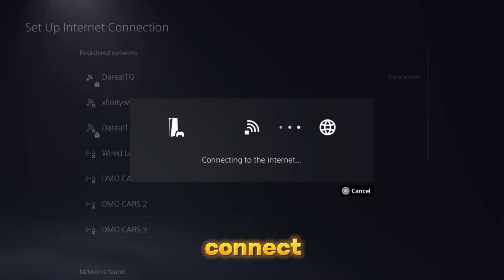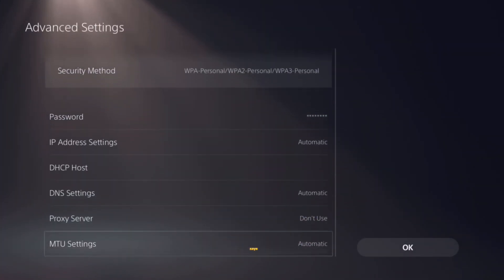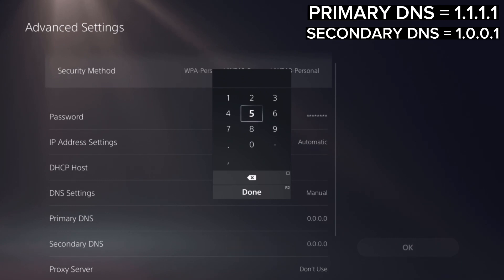Once you do that, it's going to automatically connect you back to your Wi-Fi. Then press Options on the controller, go to Advanced Settings, and scroll down to where it says DNS Settings. We're going to switch from Automatic to Manual.